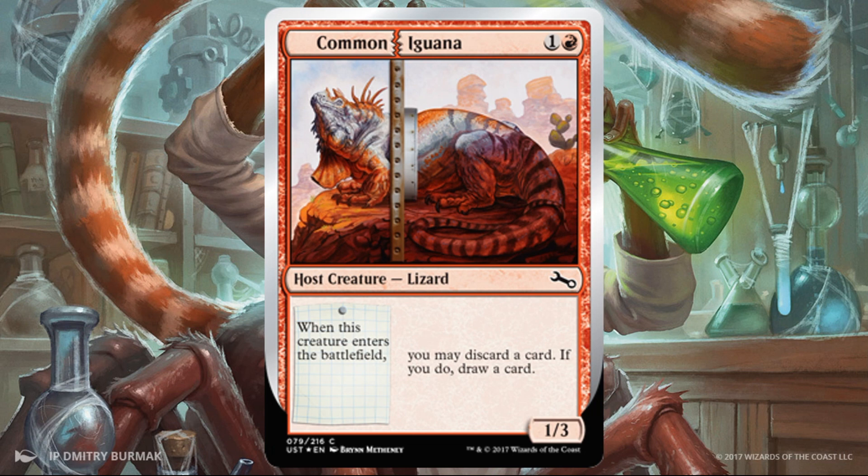Common Iguana — this is going to give you a rummage when it enters the battlefield. It's also a good curve filler: a 1/3 for two. One rummage isn't super exciting, but it's good. Where this gets really interesting is if you can augment it, of course.